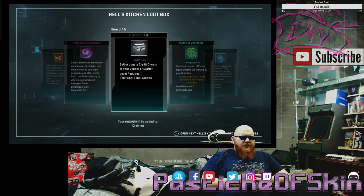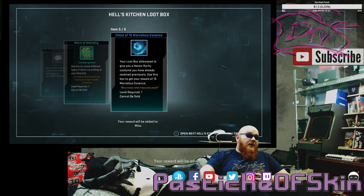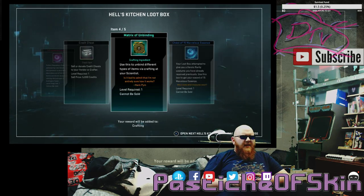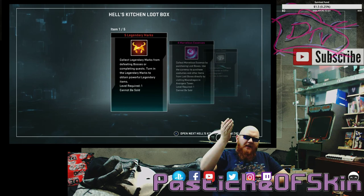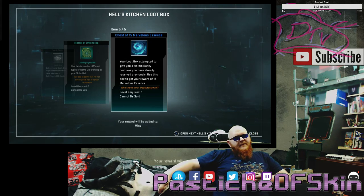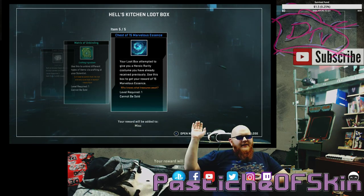Five legendary marks, four Marvelous Essence, a credit chest for 5,000 — which is garbage — a Matrix of Unbinding, and a chest of 15 Marvelous Essence. So our first costume, finally, is a repeat costume. It could be one of the Daredevil costumes I already have, a Luke Cage costume, or a Punisher costume. I might already have that Daredevil/Punisher costume from the Marvel Knights box — not sure. Five legendary marks, four Marvelous Essence, a credit chest which is garbage, another Matrix of Unbinding, and a chest of 15 Marvelous Essence that is just a costume I already have. I just had a great idea for a t-shirt about a Matrix of Unbinding — but I'll figure that out for some other time.